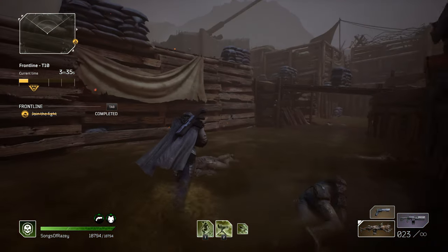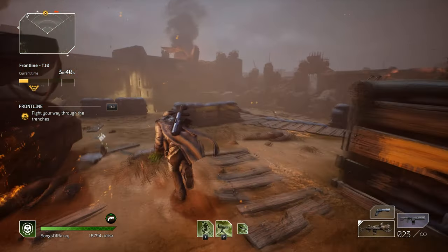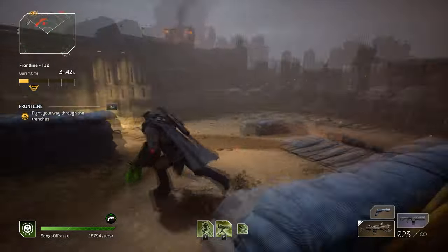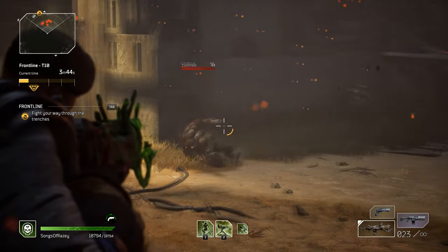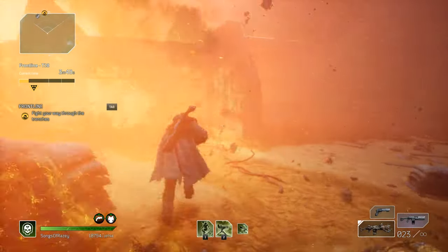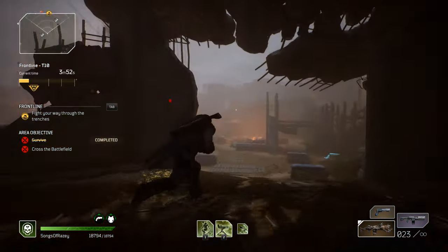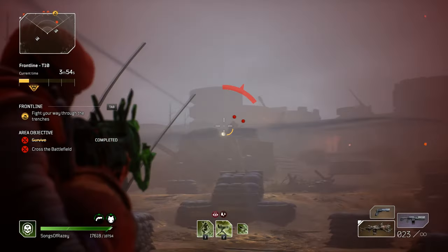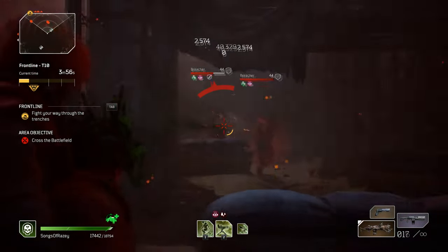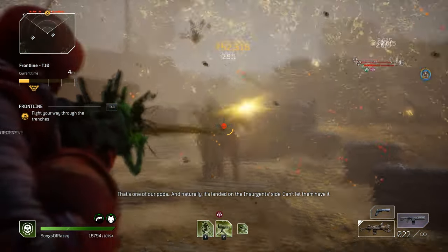It has a roll for crit damage. The status power and skills life leech are okay and nice to have, but it would be better to have some kind of damage roll — long range damage would have been nicer. Obviously we can't choose that, so it's still a nice gun. It's not necessarily top tier, but it is fun to pick up and use, and it's still worthwhile depending on your playstyle.